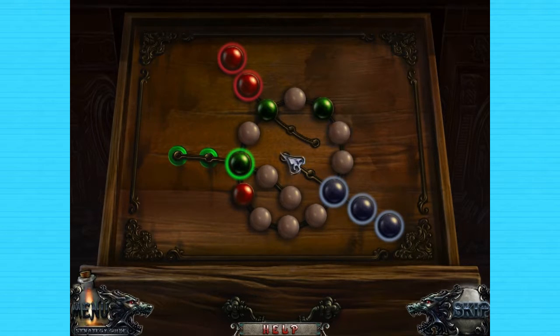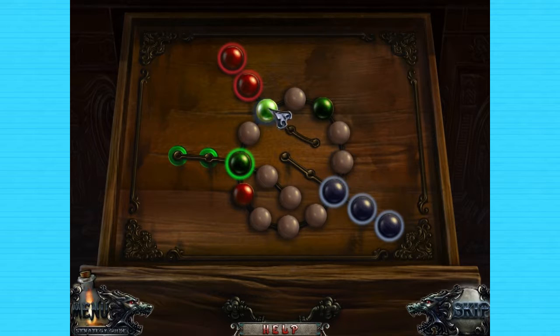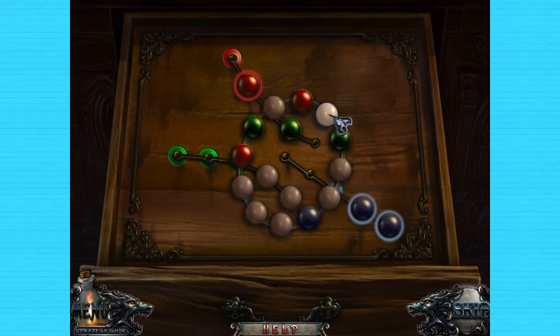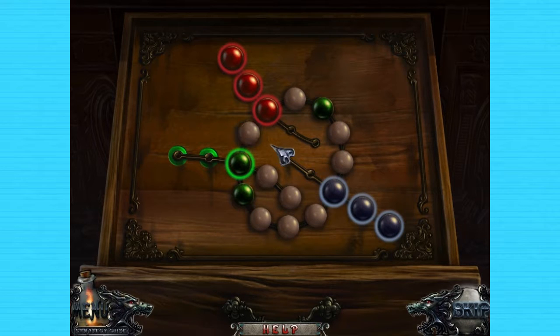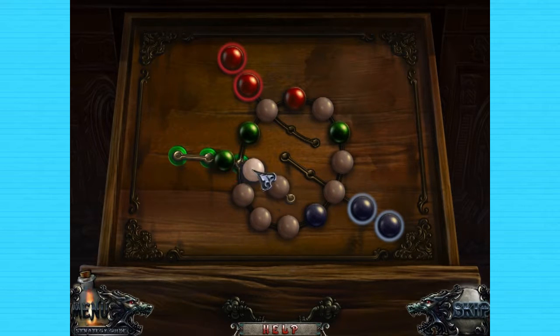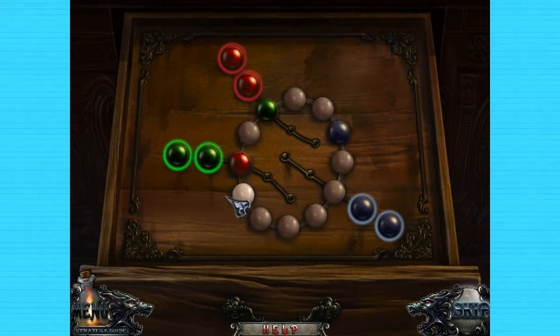Okay, so that makes it so that blue is done. Did this thing get mixed up? I guess it might have. But if we went back, then red and blue would be done. We just need to focus on green. Actually, that's right — we just need to get this over here.